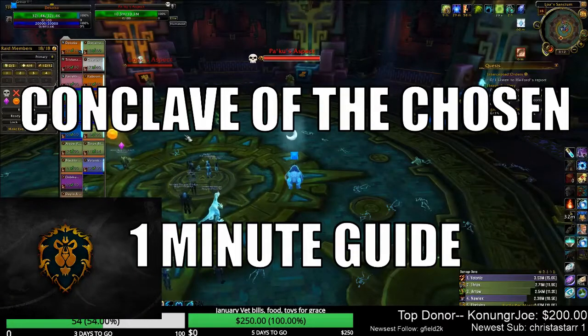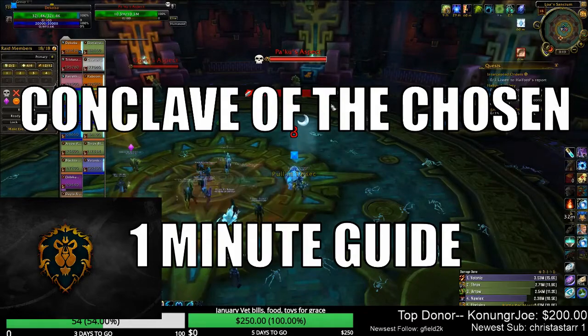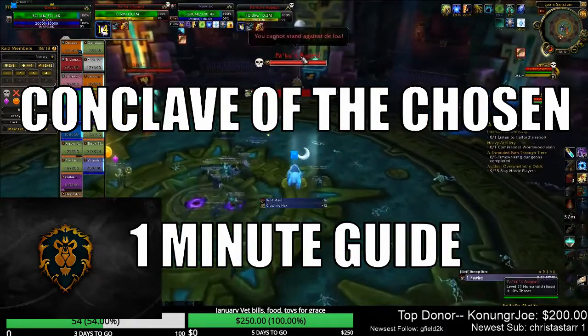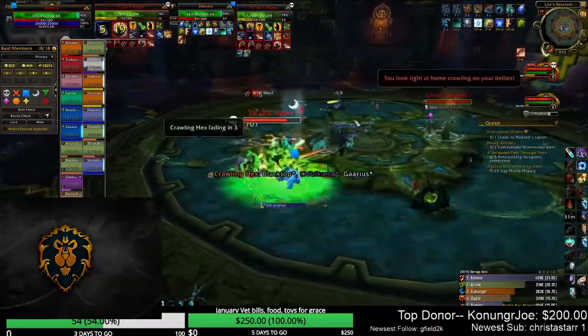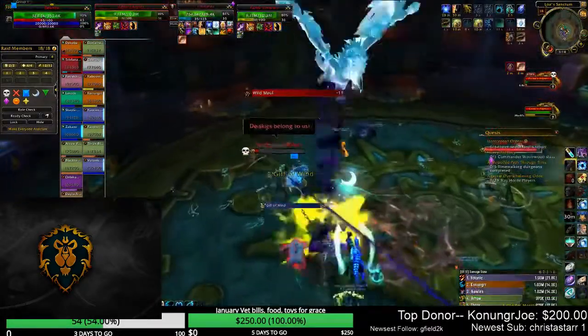Hey everyone, today we have a short guide for Conclave of the Chosen in the Battle of Dazar'alor Raid. This is a council fight in which you fight two bosses at a time, but should focus on one. Each boss has an active and passive ability that need to be avoided. Passive abilities are mechanics that are active throughout the fight, while active abilities are only performed while the boss is alive.